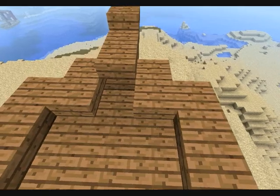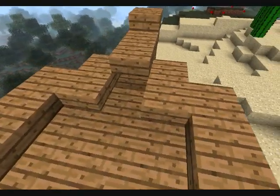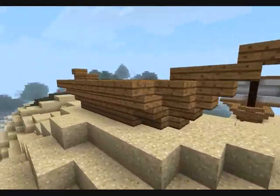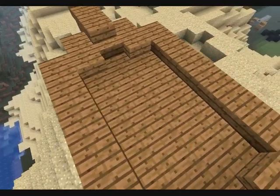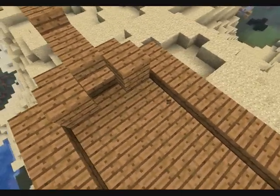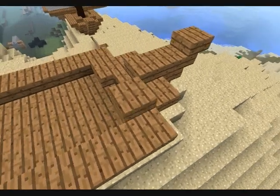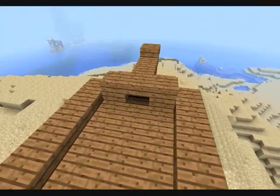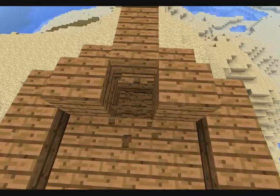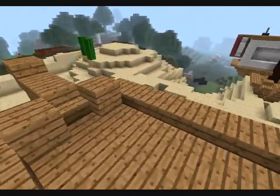Then you want to take your wooden stairs again and you want to do it like that. Do it on every side and you already have a kind of base. What you can do — I don't know, I just came up with it. You can do like this. Just do what you like, doesn't matter. Or make it one longer. Just be creative. I'm not creative in boats. I'm bad in boats. I'm going to do a tutorial about a big boat when I need to design one.